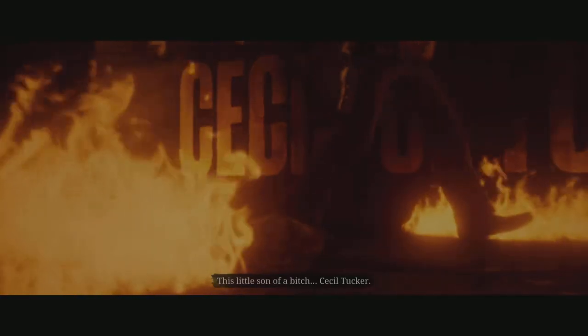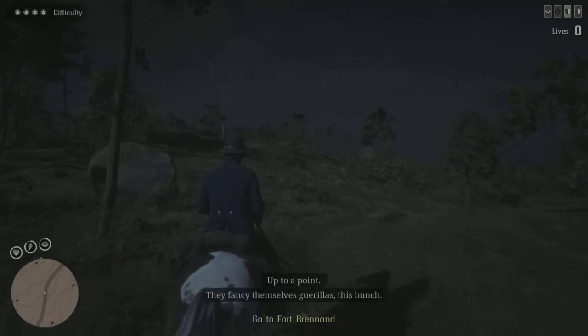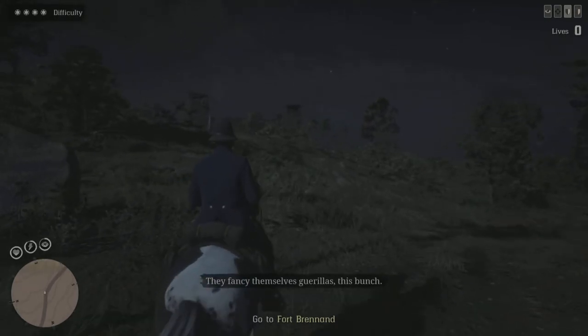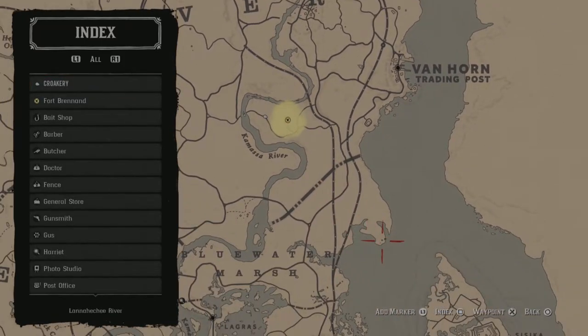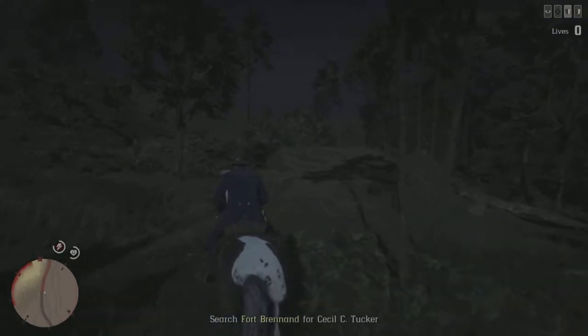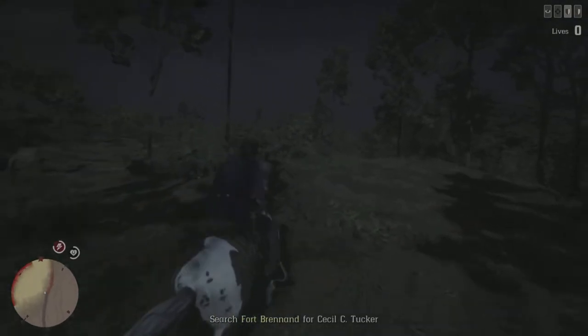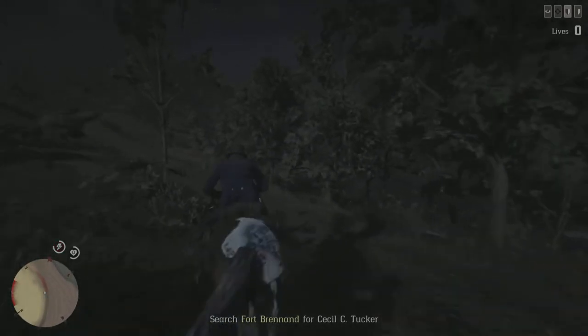I'm going to be showing you how to do that. Now that we're in the mission, we just want to set a waypoint right here. I'd say this is the best spot to go to for getting to Sisika, but it doesn't really matter where you go — that's just the closest point, so it'll take less time.